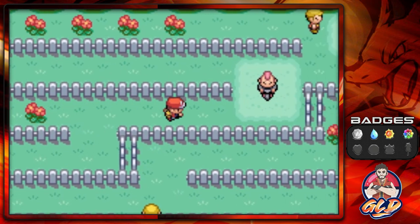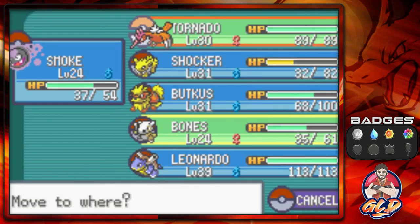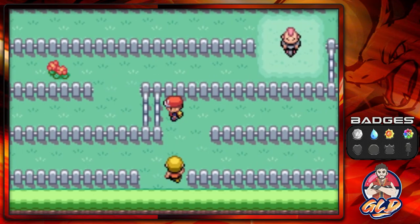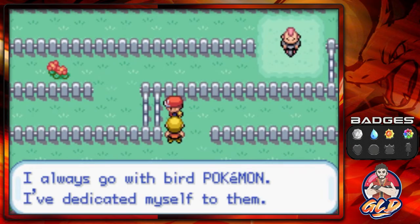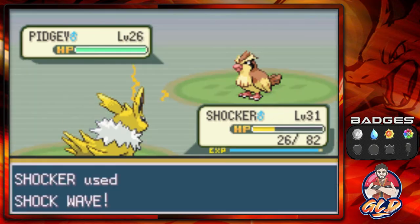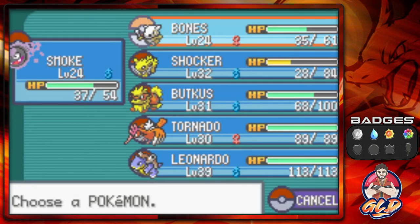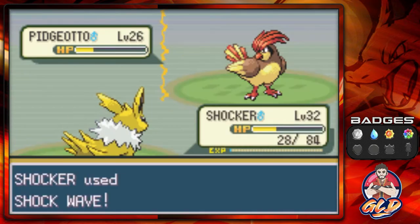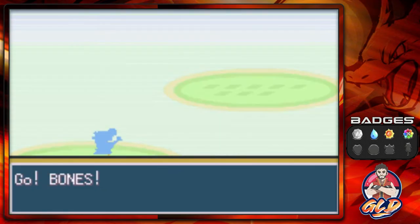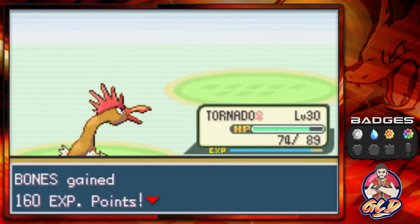Let's take on Smoke and Bones here. Another trainer says he always goes with Bird Pokemon and is dedicated to them — kind of sounds like Mike Tyson with his pigeon collection. He's coming out with four Pokemon. Switching to Shockwave and Shocker, then Budkiss with Flame Wheel and Shockwave. These Pokemon keep using Whirlwind because they don't want to battle. Let's go with Tornado — Fury Attack for the win.